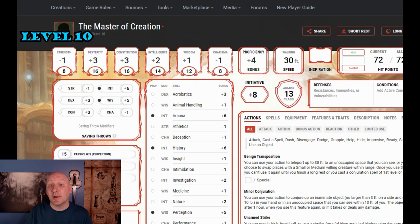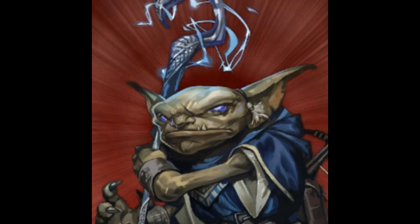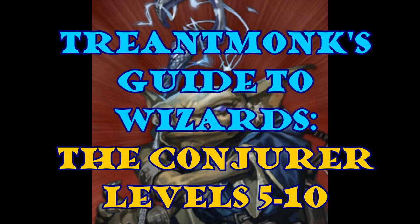We'll also take Animate Objects — it does more damage than any summoned creature at this level unless the enemy has resistance or immunity. Enemies tend not to attack animated objects even though they could, but for straight damage it works very well. We unprepare Levitate since we won't cast it much anymore, keeping Misty Step as our only 2nd level prepared spell, which always brings back Benign Transposition. That is the Conjurer from levels 5 through 10 — in the next part we'll discuss the rest of the career right up to level 20.